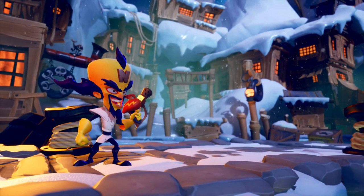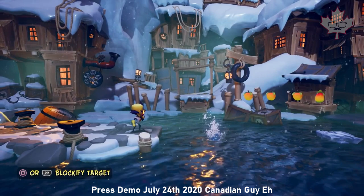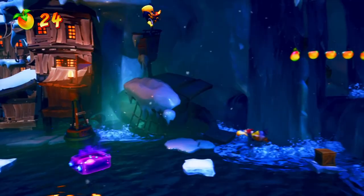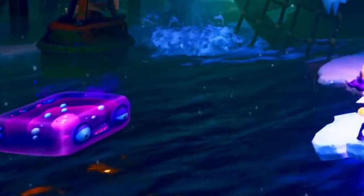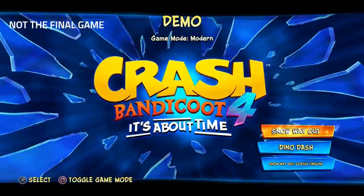Cortex is playable — we saw this during the press demo. Just like Crash and Coco, Cortex also has an idle animation. There's also a death animation for Cortex. A lot of people have been saying, if he has devil horns, isn't he supposed to fall to the ground instead? Nonetheless, it looks pretty cool. Cortex uses his blaster to morph enemies into either bouncy or static platforms. The enemies are so confused and basically frustrated, their eyes shift towards Cortex.